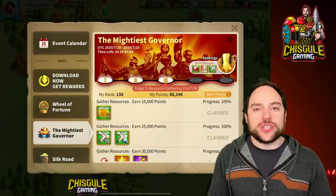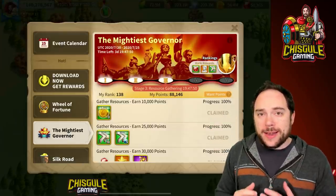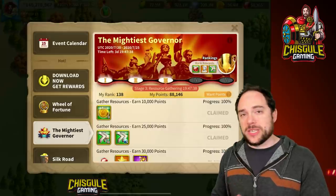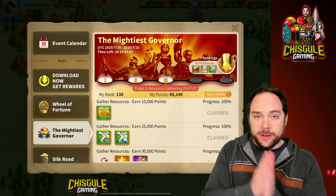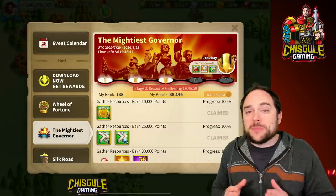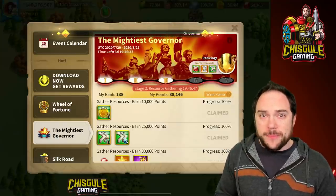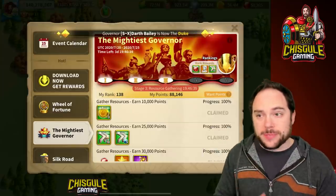If you're trying to place well in stage one, train as many of the highest tier troops you possibly can, or even better, upgrade lower-tier troops to a higher tier. This is especially true for T4 to T5 because of the ratio of time versus points gained. Upgrading T4 to T5 gives 60 points and requires far fewer speed-ups than going from T1 to T4. A lot of T5 players save up 30 million to 50 or even 100 million points — which is what I personally did in the current Mightiest Governor.